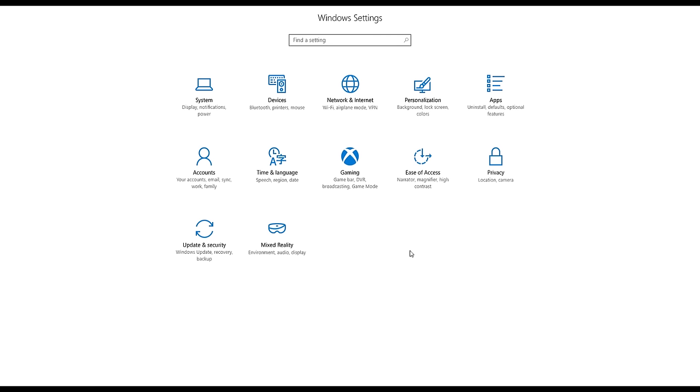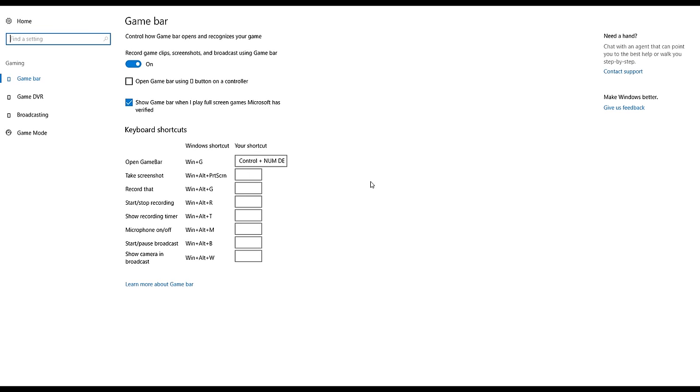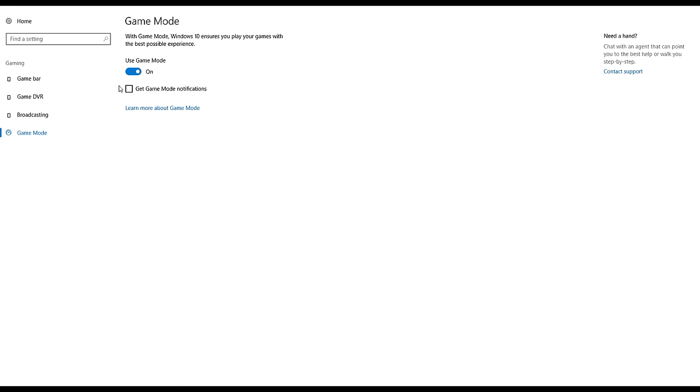Perhaps the biggest change is the addition of the new gaming category under the settings option, which allows you to try out the new game mode. Simply put, this new feature boosts in-game performance by disabling background tasks and allocating resources towards the game itself, giving these games priority and consistency.